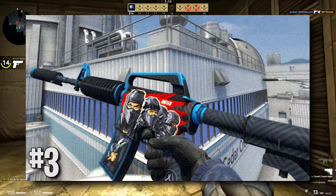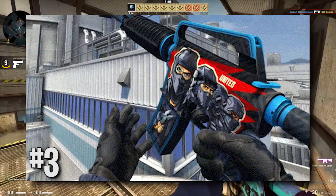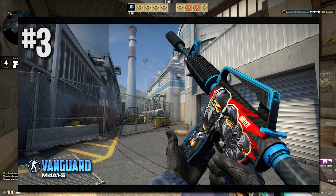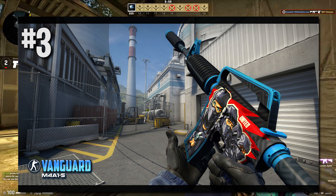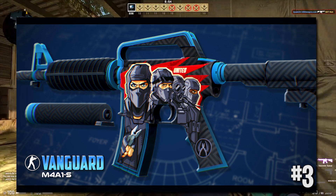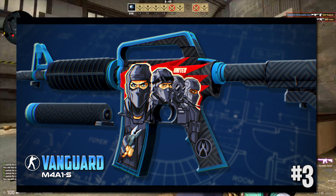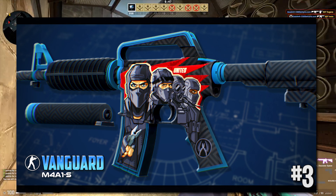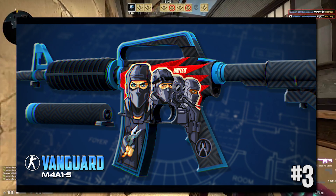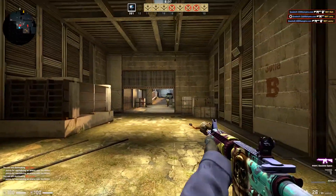Moving on to the third spot, we've got the M4A1S Vanguard. Honestly, it's a stunningly beautiful blue and red colored skin, fully covering the entire gun with four CTs on it — one even holding a diffuse kit — and a CT symbol on the left side bottom of the handle. This definitely should be a red or covert. It represents the theme of Counter-Strike in general perfectly. It clearly took tons of work and it's absolutely gorgeous. That's why the M4A1S Vanguard gets the number three spot.